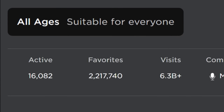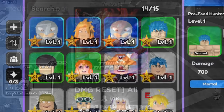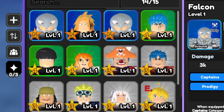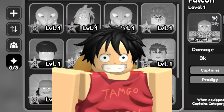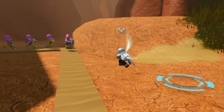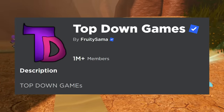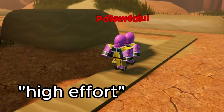Starting off, we're going to be taking a look at the current most popular tower defense game on Roblox: All-Star Tower Defense. In this game, the towers all represent different popular anime characters such as Naruto, Luffy from One Piece, and Deku from My Hero Academia. These towers all have unique attacks and abilities, and the animation is pretty solid. It's clear that a lot of effort has been put into these towers and I can definitely see how people enjoy playing this game.